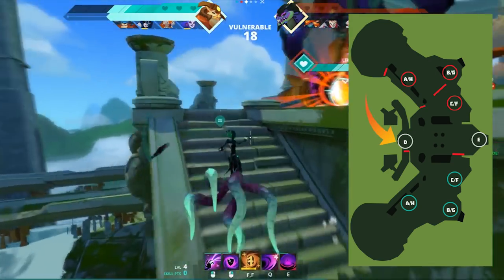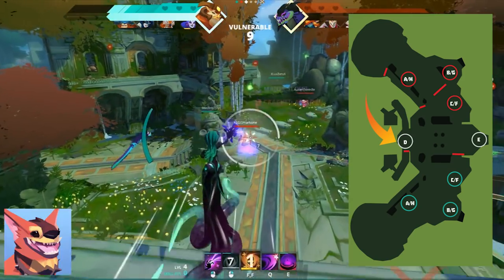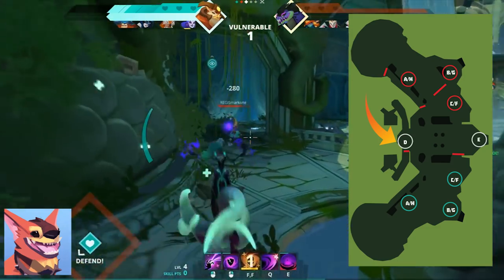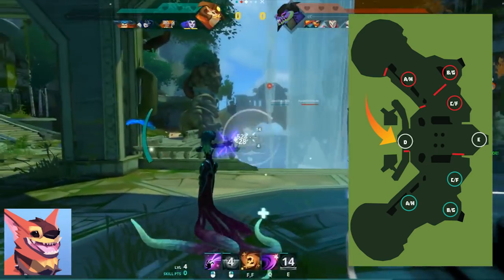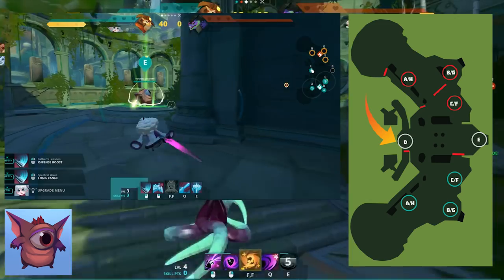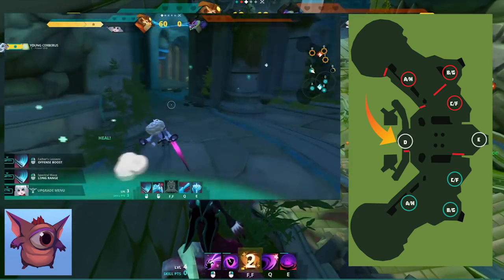Moving on to D point, I recommend summoning a Bloomer, a Cyclops, or a Cerberus. A Bloomer offers heals when you're falling back from F or retreating from enemies at F. A Cerberus gives you vision around D and lets you know if the enemy is sneakily advancing on D or trying to sneak up to your C point. A Cyclops on D is more of a time sink — it blocks one passageway into D, stopping snipers like Imani and HK from mounting up and shooting your creature from the clash area.